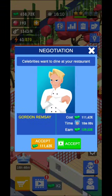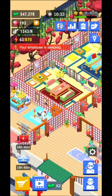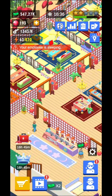Don't forget to negotiate — celebrity names like Gordon Ramsay and Elon Musk appear in the game, which is a fun touch. There are a lot of offers with real cash but that's up to you. Drop comments with other idle game suggestions — until next time, take care and be safe!